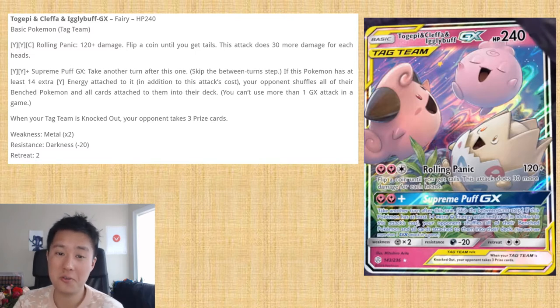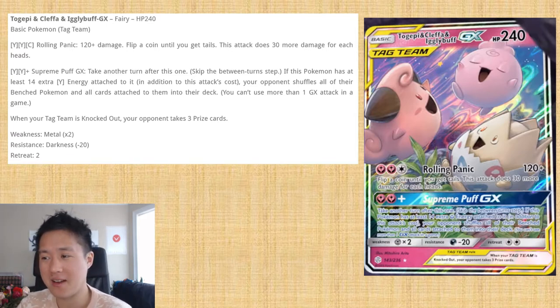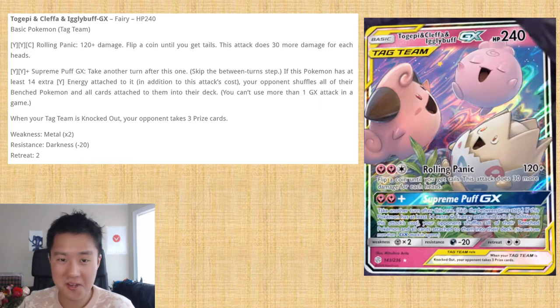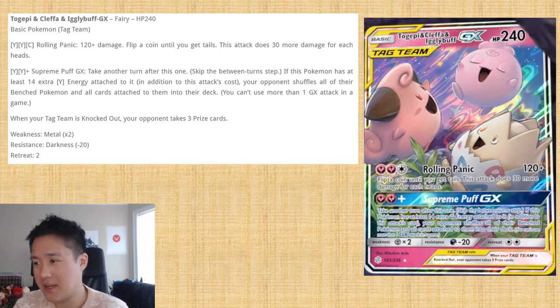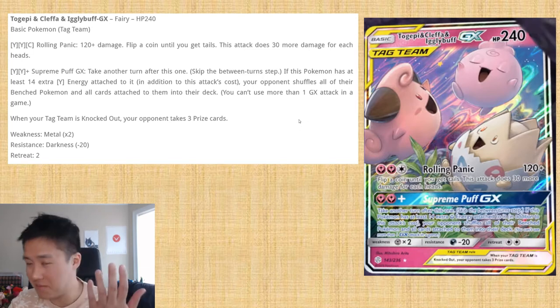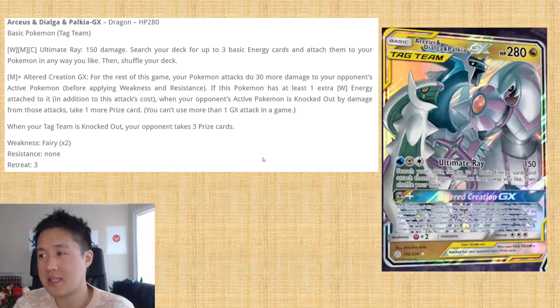I don't think taking another turn really buys you much. But then it gets really silly — if you have an additional 14 Fairy energy attached, your opponent shuffles all their benched Pokemon and all cards attached to them into their deck. 14 extra energy means a total of 16 Fairy energy. Good luck ramping that. If you have 14 extra energy you're probably winning anyway. Overall, I feel like this is almost like a joke card — not serious, like 'oh look, the baby Pokemon.'